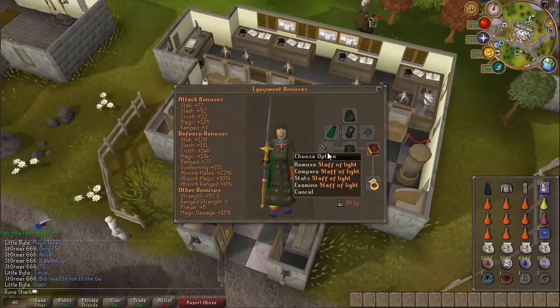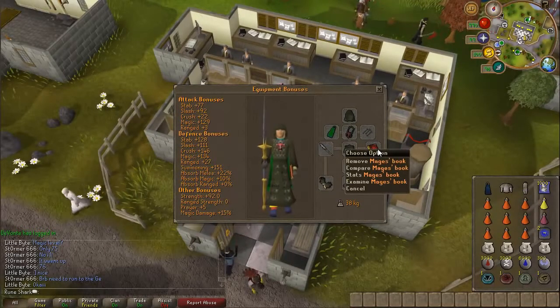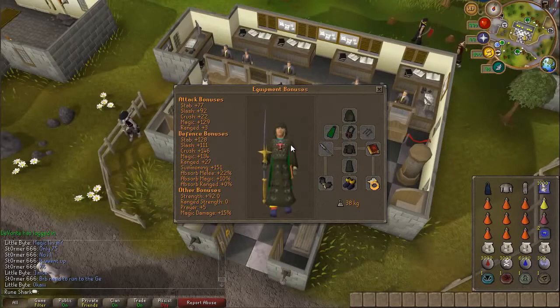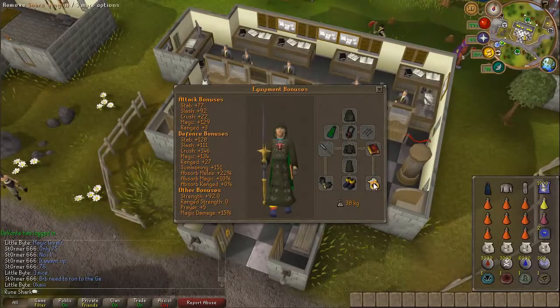Obviously a water staff or ancient staff — the staff of light gives a plus 15% damage bonus and also offers a 1-in-8 chance of using no runes, which will save you money and is well worth the investment. You can use an ancient staff instead if you want. I've got a mage's book, but a Zamorak book or unholy book works fine as well; I'd go with Zamorak or mage's book if you can. Obviously you could use an arcane spirit shield if you have one. I've gone for the seer's ring (i), that's imbued from Mobilising Armies. You could go for the standard seer's ring, or many people use the ring of life in case they disconnect, because if you die you're going to lose a lot of money.